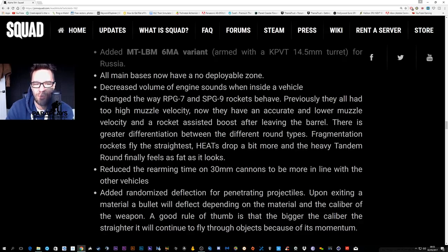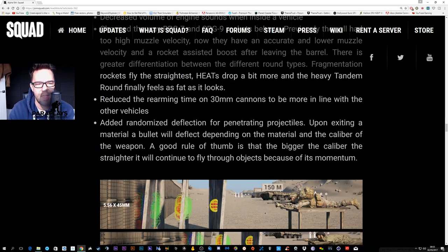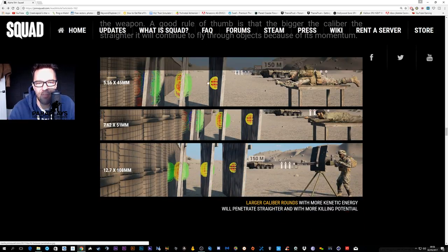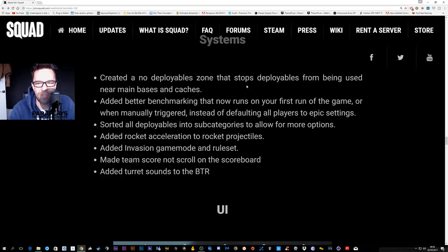The RPG-7 rockets were apparently firing at too high a velocity, so they now have an accurately lower muzzle velocity, making it a little harder for RPG users. Fragmentation rockets fly the straightest, HEAT drops off, and the heavy tandem rocket finally feels as heavy as it looks. They also reduced rearming time and added a randomized deflection for penetrating projectiles upon exiting a material, meaning you'll get more splash damage from bullet ricochets.